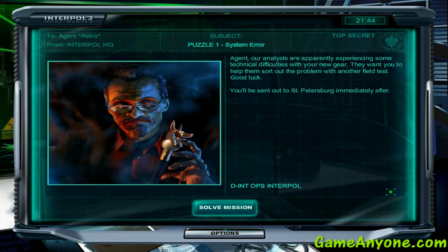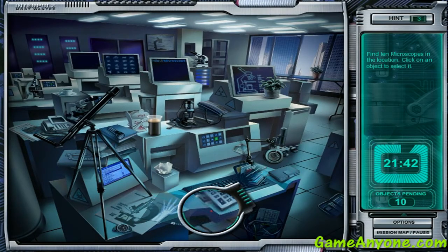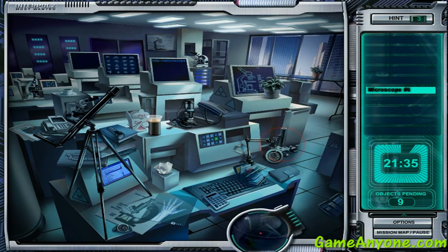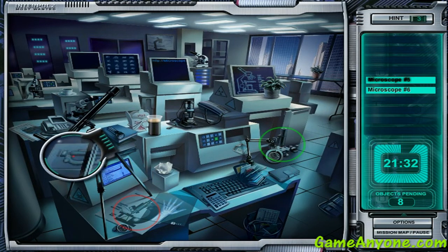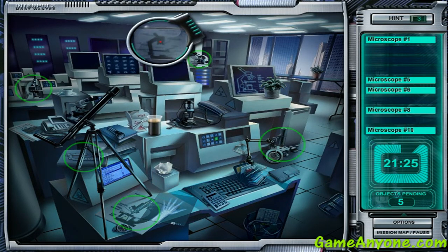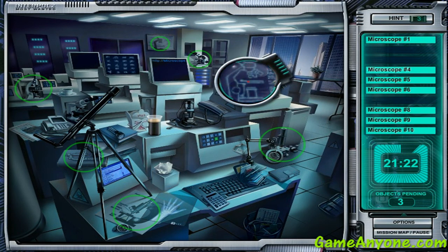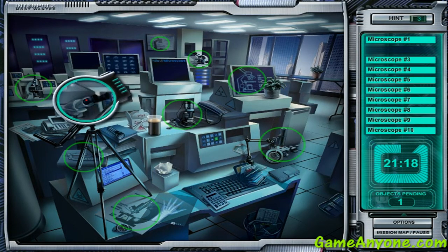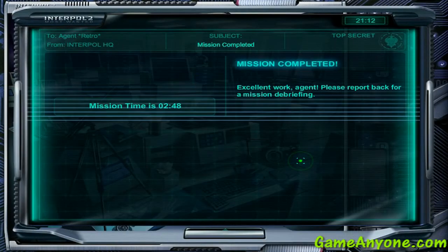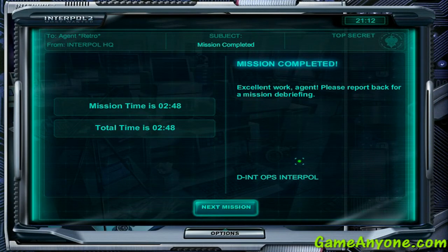Agents, our analysts are apparently experiencing some technical difficulties with your new gear. They want you to help them solve the problem with another field test. Good luck. You will be sent out to St. Petersburg immediately after. So, I have to find ten microscopes in the location. Click on an object to select it — it's quite simple. One on the book. And the word 'microscope' on the screen — that's a tricky one. Mission completed. Not even three minutes. Quite short.